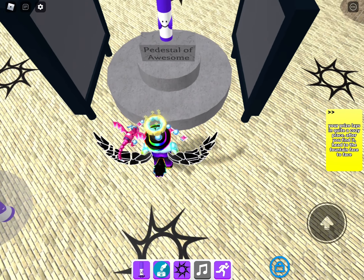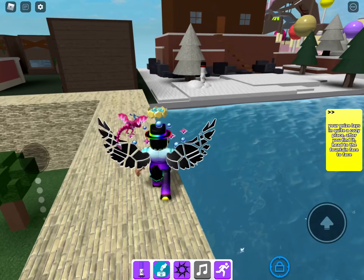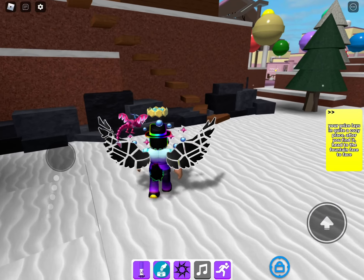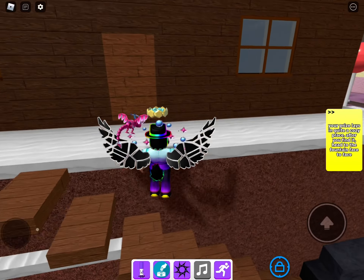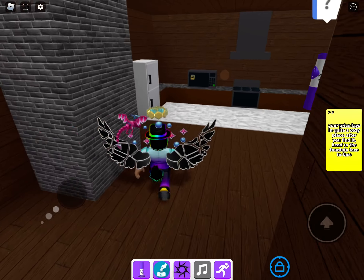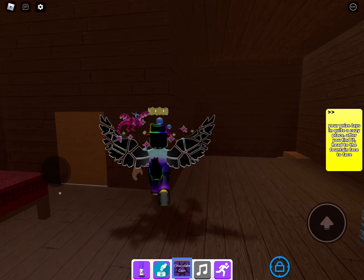There's the hint. It says: 'A prize lays in quite a close place - after you find it, head to the fountain face to face.' This is the last clue. And it's not a note you're looking for - it's this here, it's like a chocolate coin.